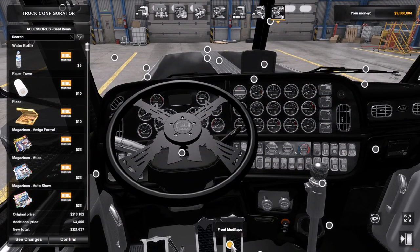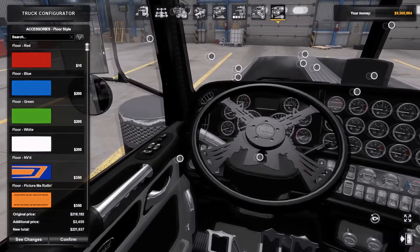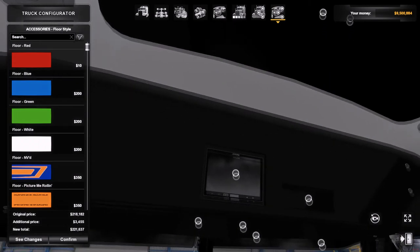Look at down here — mud flaps, door styles, floor styles. Style of the floor — I'm sure it's probably even got some light. Steering logo.